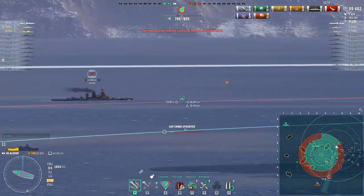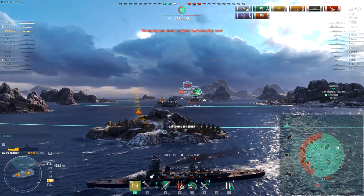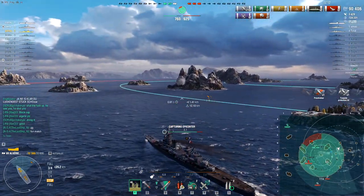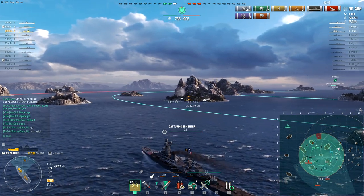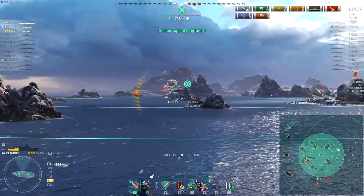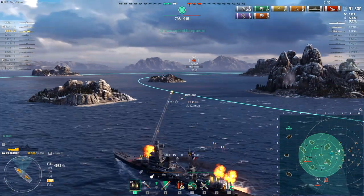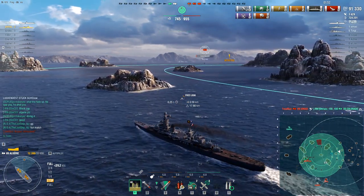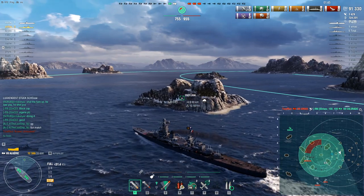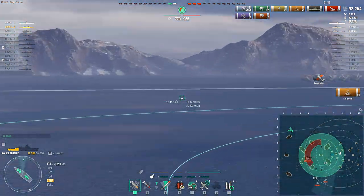Although this is looking a bit hairy — it's three per team — Pirates Kenia does have to be careful as he's in a relatively squashy cruiser. He's just been doing the sensible thing grabbing the caps, and working his way towards that Amagi. He's got enough island cover to take pot shots at both of them, although the Amagi is the prime target. The enemy team is now at over 900 points — despite everything, the enemy team could still win this.